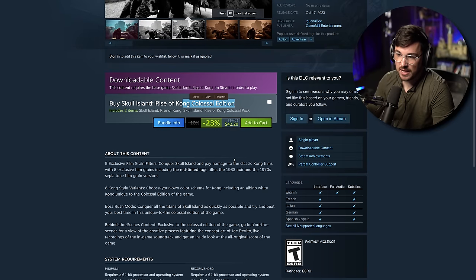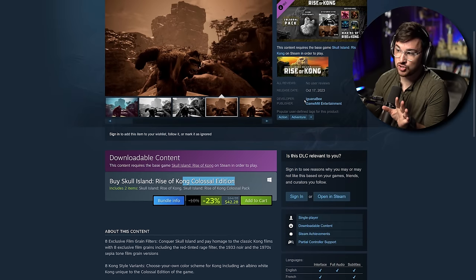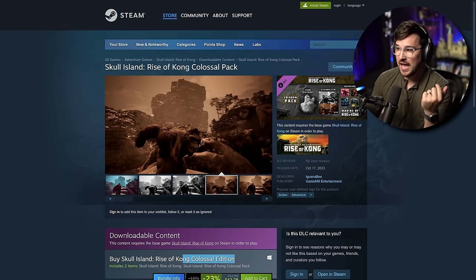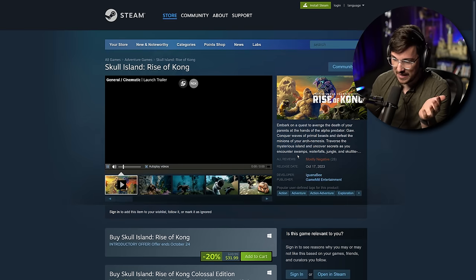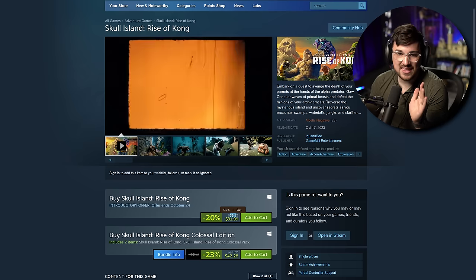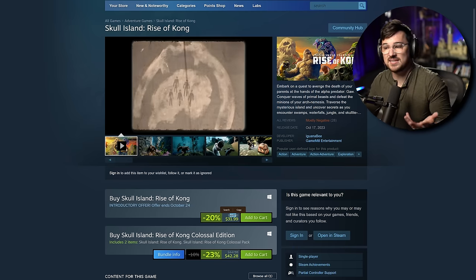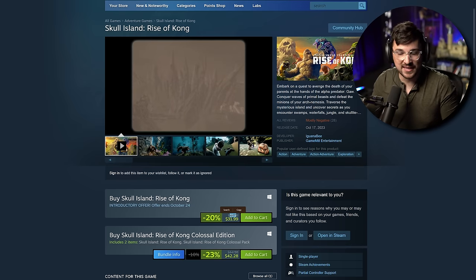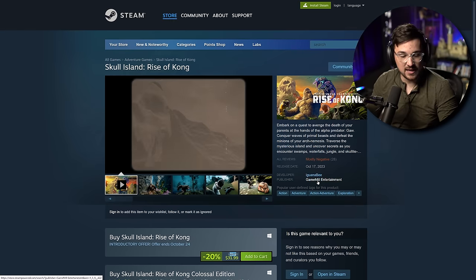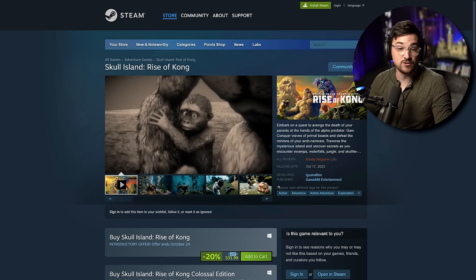The Colossal Edition that I'm playing is $55 when not on sale. This just launched as of today, and the base game by itself is $40 when it's not on sale. At that point, if you're going to charge 40 bucks for your game and it plays like this, I get to make fun of you. I'm sorry if it hurts your feelings, Iguana Be developers and GameMill Entertainment, but you're asking real money for a game that's barely real.